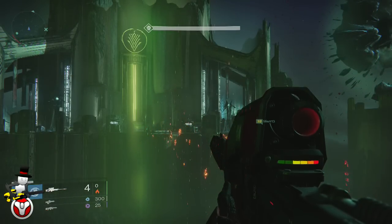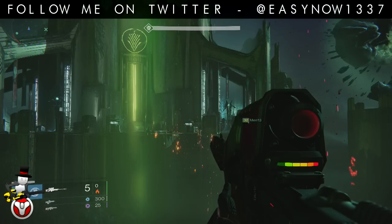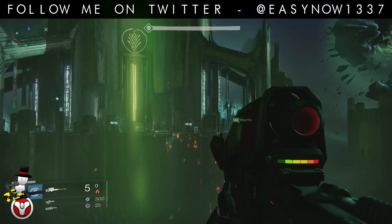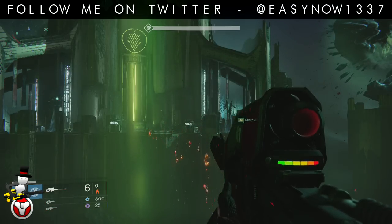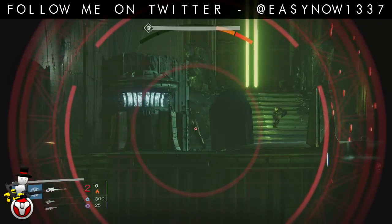The hunter has to keep doing what he's doing — dodging everything, hiding, and waiting for someone to call out that the annihilator totems are going red. He's going to run to the totem on the right, step into it to disable it, then step out and hide again. While he's doing that, the ogres come out.